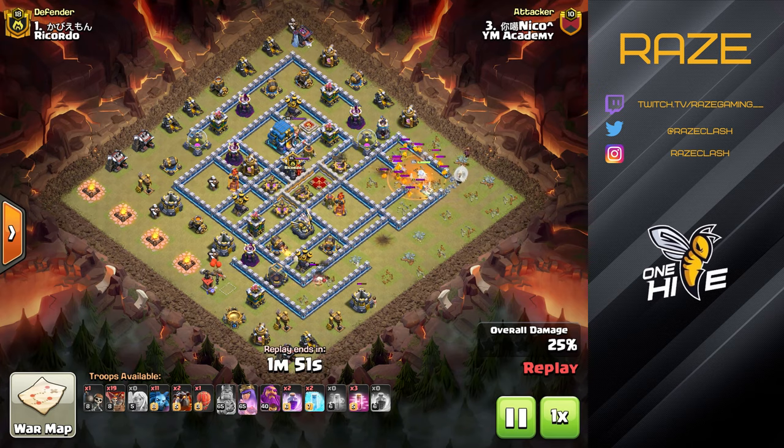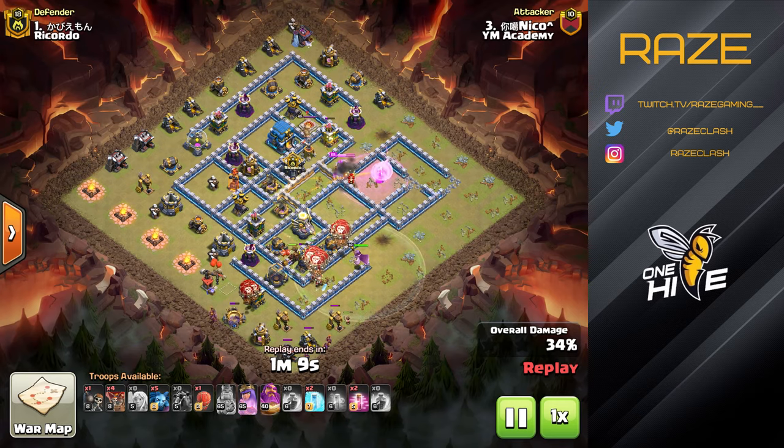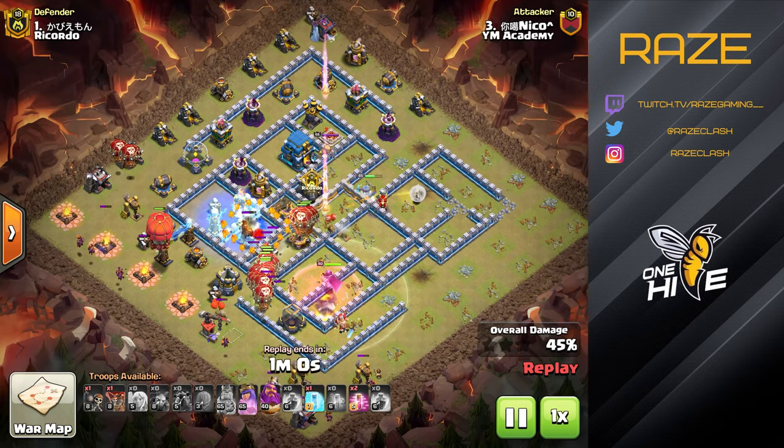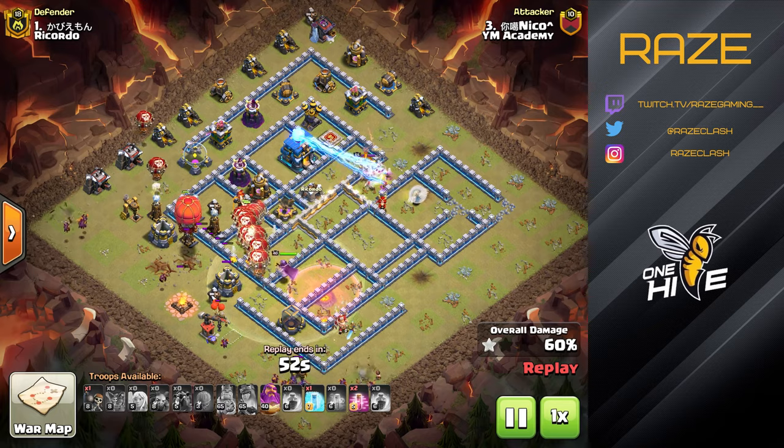This is a war with YM Academy, which is Yolo Mode Academy — the second clan of the clan called Yolo Mode, which is an Italian-based clan. They're really good at Queen Charge Lalo specifically, and I came here to learn Queen Charge Lalo again, as it's probably going to come back into the scene. Tunnel 13 isn't quite the place for Laloon at the moment, but as that changes I'd like to get back into it.